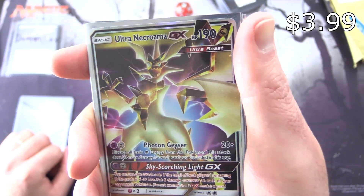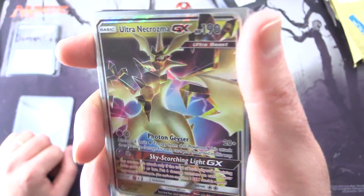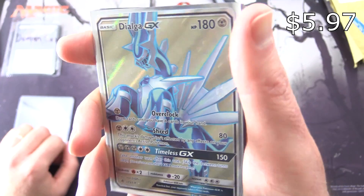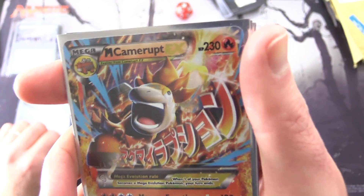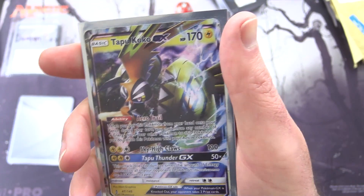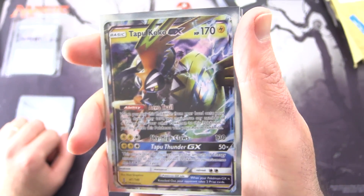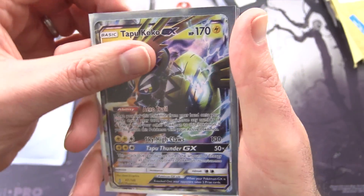And it's a Pokemon card! Ultra Necrozma GX, HP 190, Ultra Beast — with Photon Geyser attack and Sky-Scorching Light GX. Look at that shininess — that's an ultra rare from Pokemon. More Pokemon: Dialga GX — also a shiny card, fantastic. And what's up with this one — Mega Camerupt EX with Magma Eruption, he looks completely crazy. Tapu Koko GX — looks like an older set but a foil version, or holo as it's the preferred term.